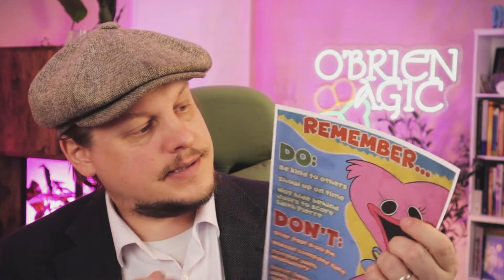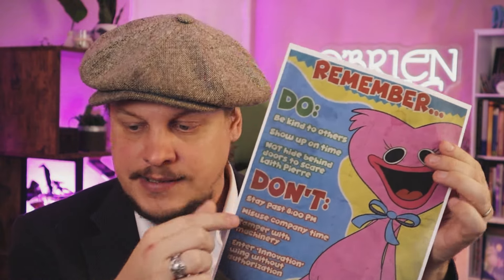You're also going to get some digital products — these posters. I'm not physically putting the posters in the box because I don't want them damaged and I want you to be able to choose the ones you like. You get 15 of them. These are employee posters that are hung up on the walls while you're walking through the toy factory in the game. They feature workplace rules: be kind to others, show up on time, do not hide behind the doors to scare Leith Pierre, don't stay past 8 o'clock, don't misuse company time.